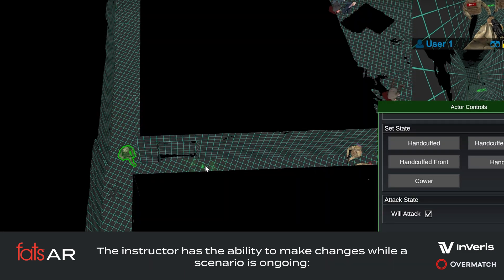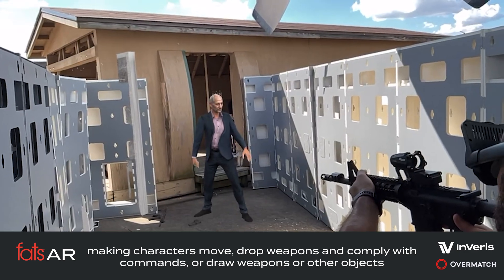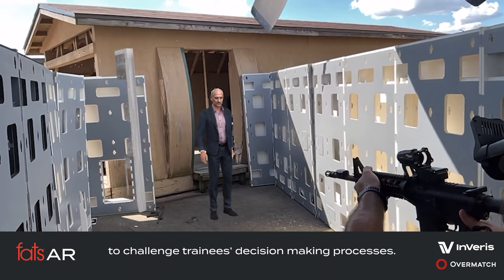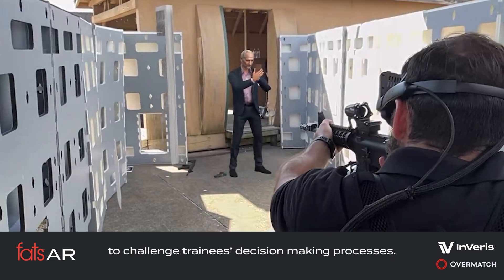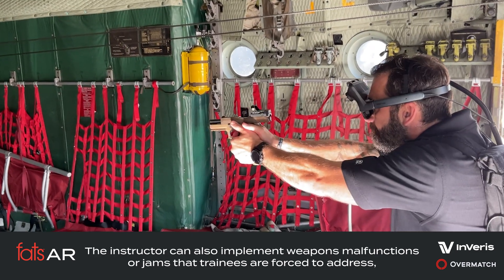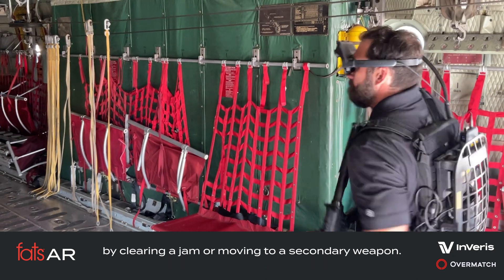The instructor has the ability to make changes while a scenario is ongoing, making characters move, drop weapons and comply with commands, or draw weapons or other objects to challenge trainees' decision-making processes. The instructor can also implement weapons malfunctions, or jams, that trainees are forced to address, by clearing the jam or moving to a secondary weapon.